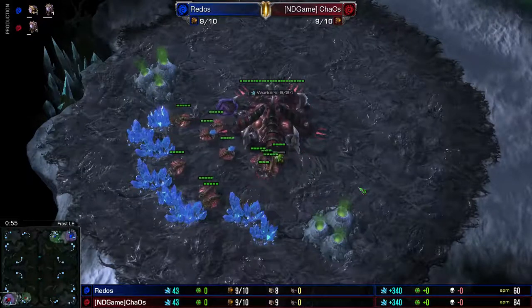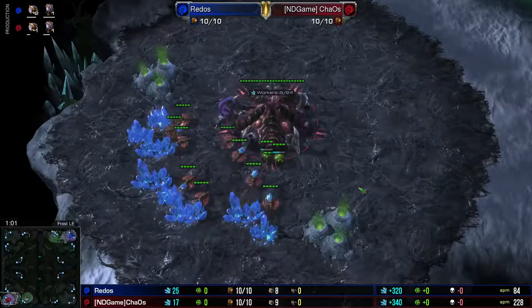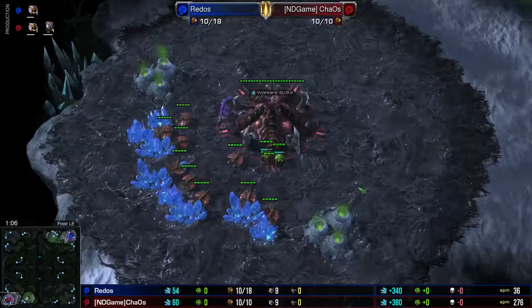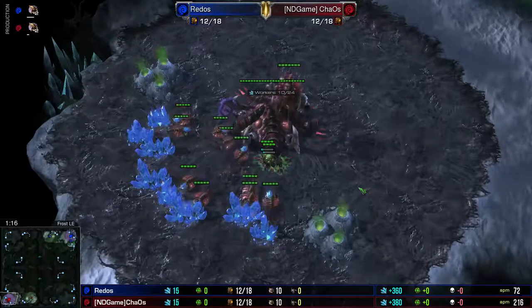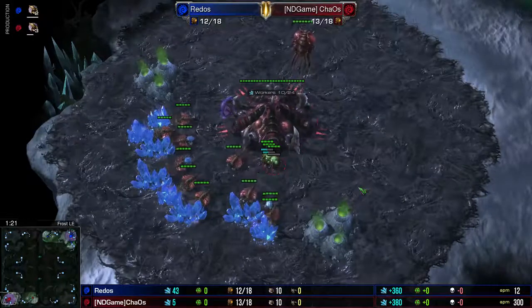We're on Frostliner Edition, which is a four-player map, and the one thing about this map that I find a little bit wonky being Zerg versus Zerg — I never know whether or not to go ahead and take that risk and go for a hatchery first as opposed to going for a spawning pool first.